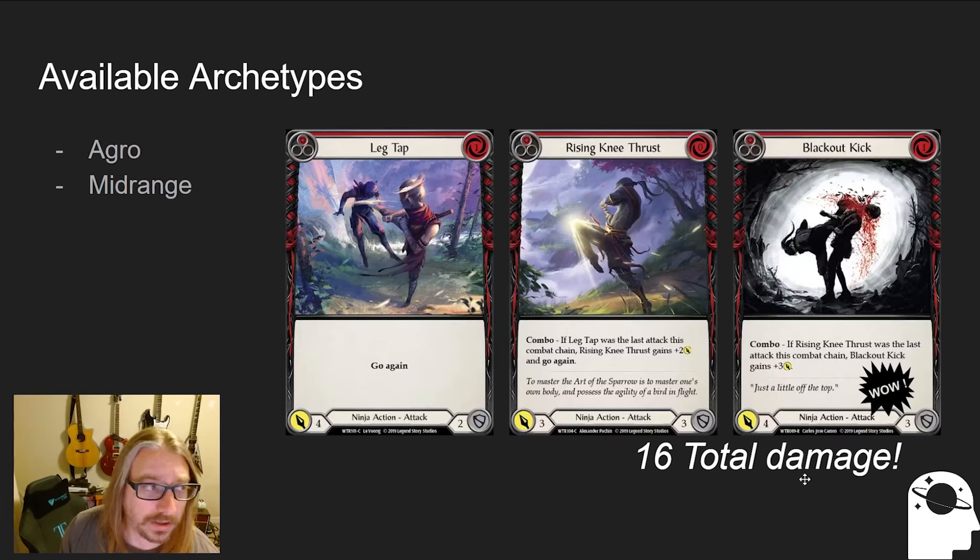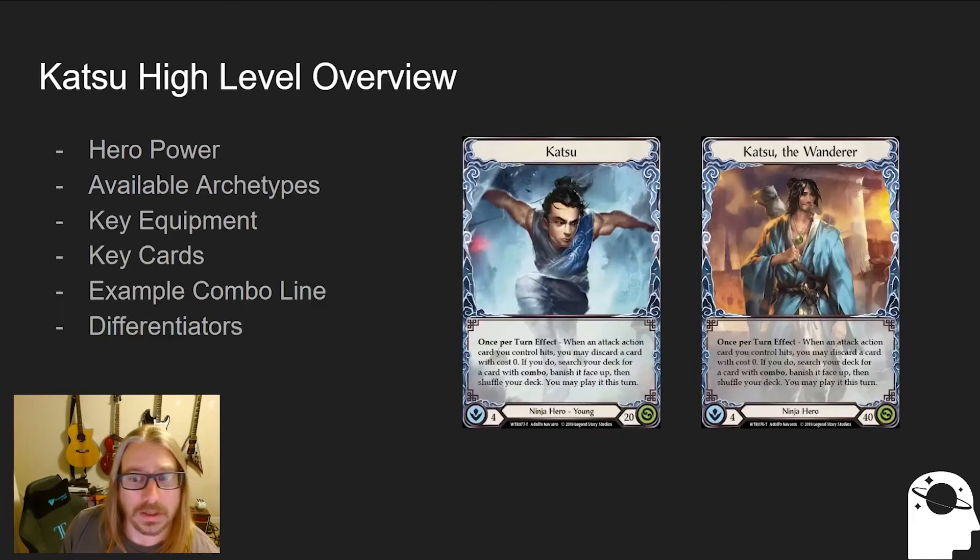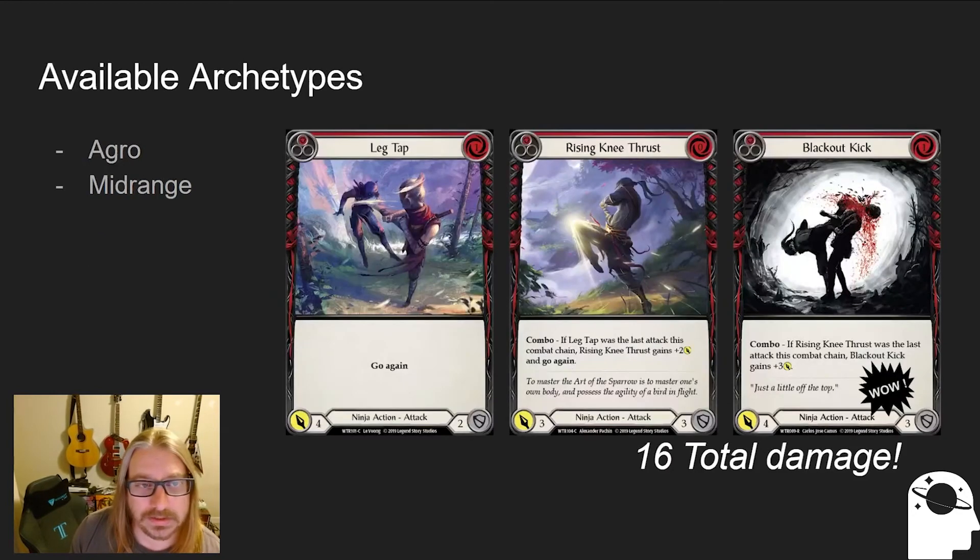I would also point out that on Katsu's ability it says 'when an attack action card you control hits' — that means it only happens on the first one that hits. So if we look back at the Leg Tap combo — if the Leg Tap hit and you already had a Rising Knee Thrust but didn't have a Blackout Kick yet, you would have to go get the Blackout Kick when the Leg Tap hit. So it requires a little bit of planning in order to complete the combo the way you want to.